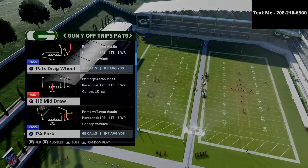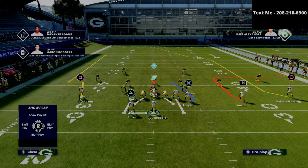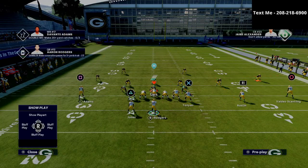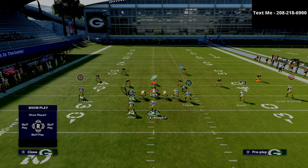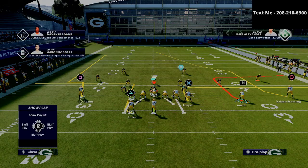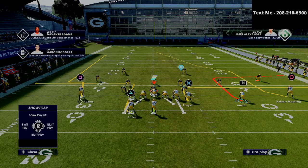Here's how you run it: call PA Fork — that's really all you have to do, there's not much adjustment needed. What I like to do is smart route the circle receiver, then put the triangle receiver — your running back — on an option route, and put the X receiver, your tight end, on an out route. If you have a hot route master quarterback, take the R1 receiver and put him on a post or crossing route.